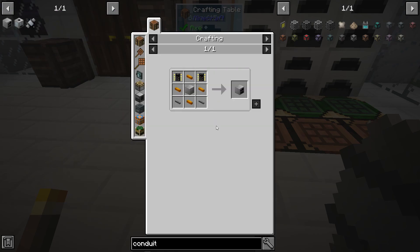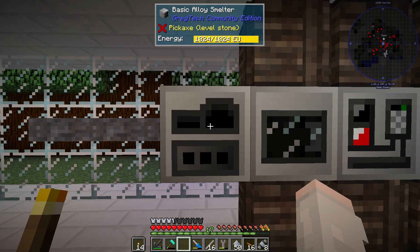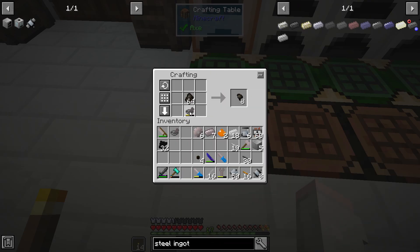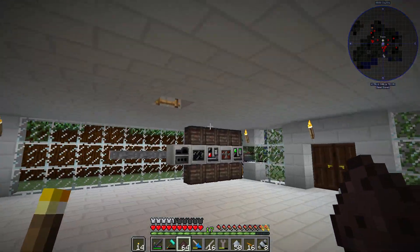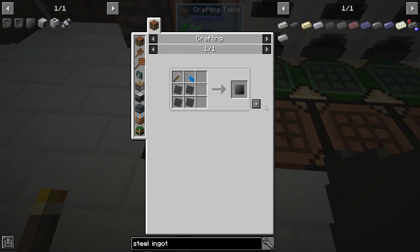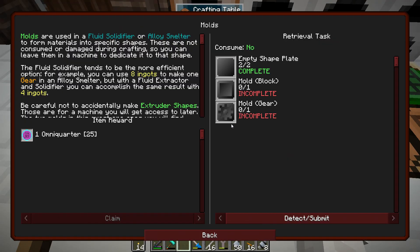I'm also going to need some steel, so I'm going to go ahead and grab this alloy smelter here — one basic alloy smelter. To make steel, we just need to get some charcoal dust and some wrought iron and smelt it together in our alloy smelter. Take our eight steel plates, put them in that pattern, and get two molds. Make sure the quest completes.